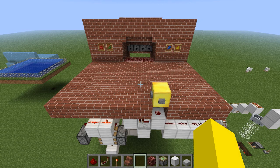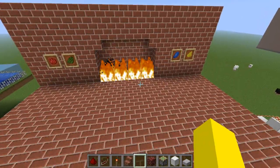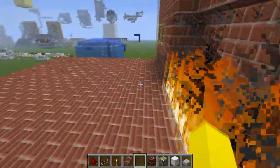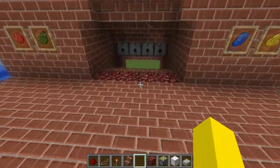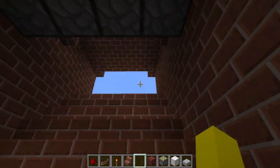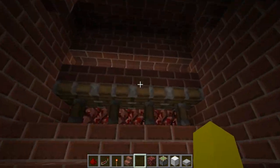Hey guys, this is Number1Wallad and this is a tutorial and preview on how to make a fireplace, self-designed. It's completely sealed at the back when it's lit, and if you press it again it will extinguish it and open it up. There's also a button on the inside, or a button anywhere you want. It's a pretty fast opening and closing mechanism.